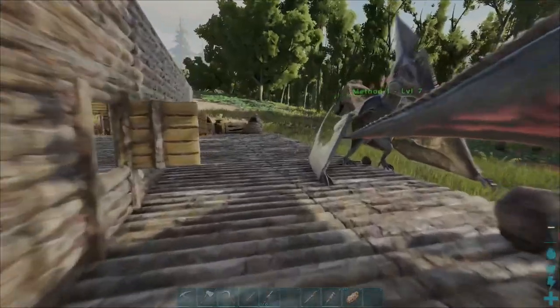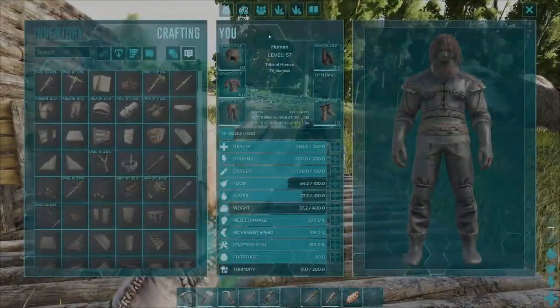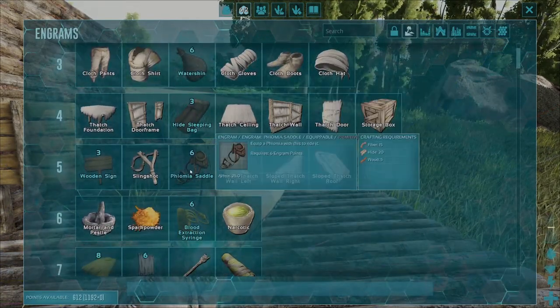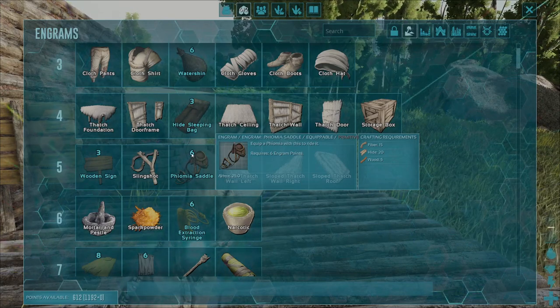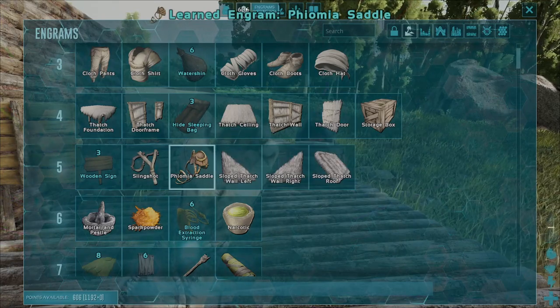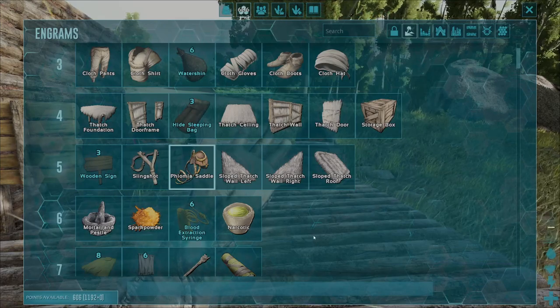Once you've got your Theomia, how are you going to ride it? You'll craft yourself a saddle. Head over to the engrams tab — it's actually the first saddle you can unlock in Ark Survival Evolved. As long as you've got six engram points, double-click that engram blueprint and you can unlock it. If you don't have engram points, just level up — that's how you get them.